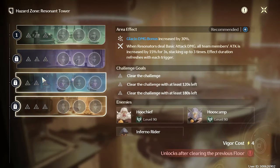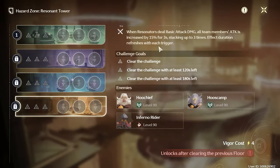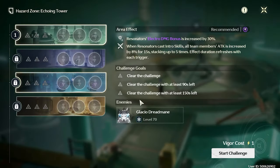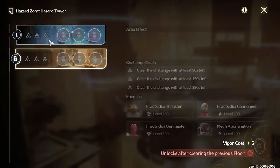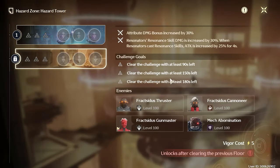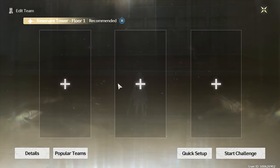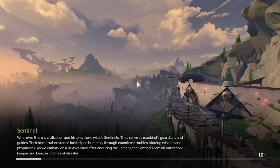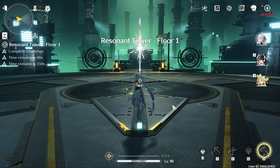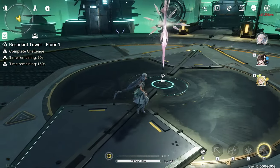There's Glacio damage on this side, so I'm probably gonna use the Jianxin team over here. Electro damage on the other side — problem is, I don't even have any Electro builds. I don't think I can do the middle one; I need to wait for Jiang Liao to come out. Let me know if I need to max out my Zhezi to level 90, but I feel like it's not needed for now.